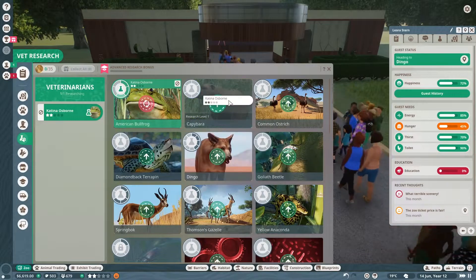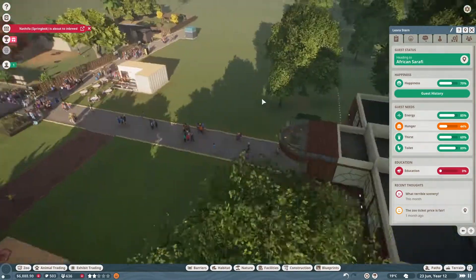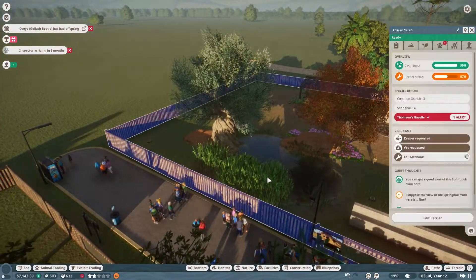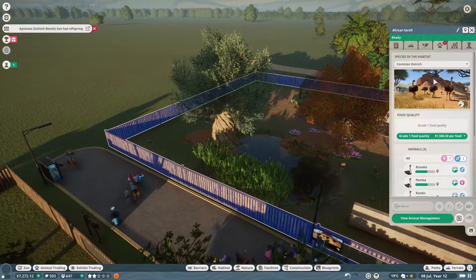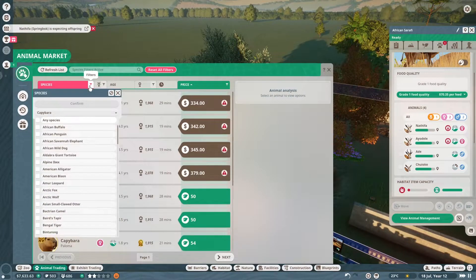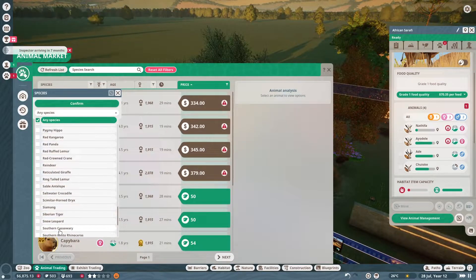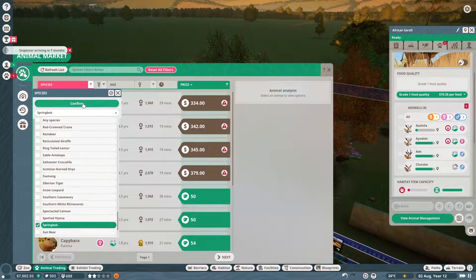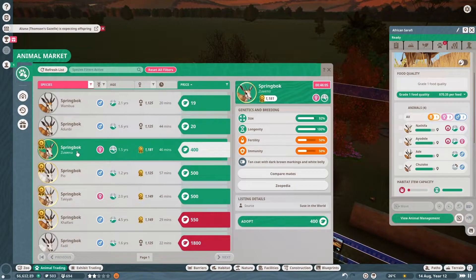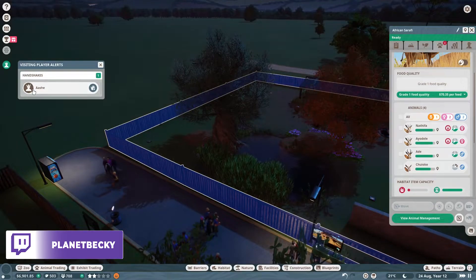I'm going to get this to research the capybaras a little bit. Oh no — maybe we need to get rid of the current male in there for the springbok and grab a different male. Let's find some springbucks — if there aren't any I won't stress about it. There are some but they are just awful, so we'll stick with our inbred one — sounds so bad.